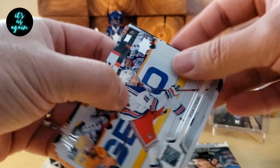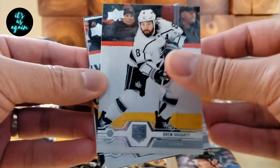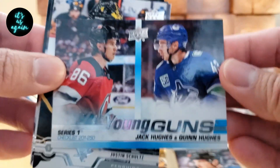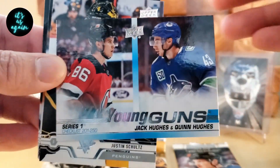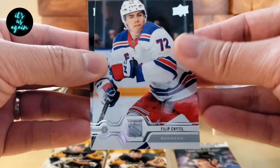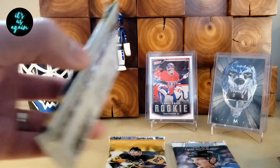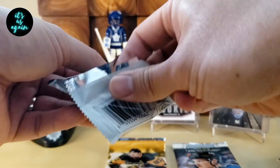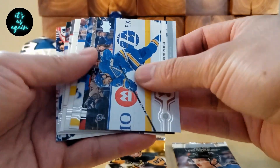Tyler Sagan, Ryan Strome, Drew Doughty, Krishna Fisher. Okay, we got the Young Guns — Jack Hughes, Quinn Hughes checklist. It's pretty cool. Justin Schultz, Philippe Chittle, Cal Cutterbuck. Now, does that count as our second Young Guns? Kind of hope not, but I feel like it might.